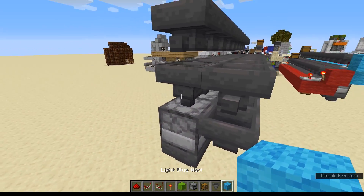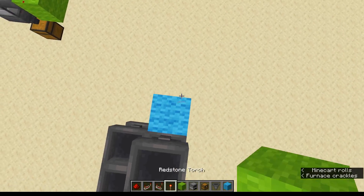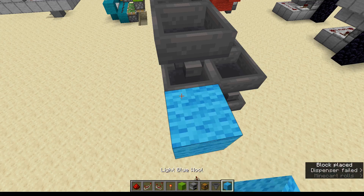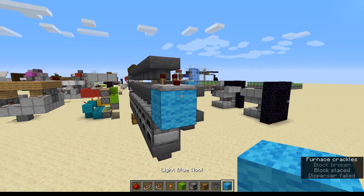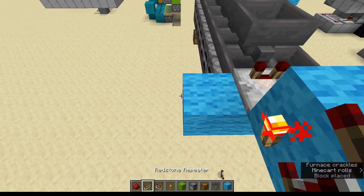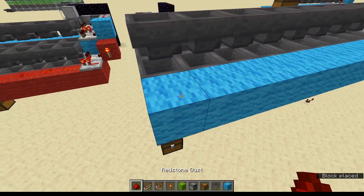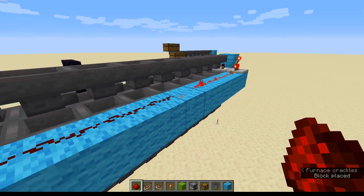So we're now going to have to get our comparator output from here, before then having a block here with a torch, and a block there with a repeater, before building out along again. Then going to put redstone on top of here.